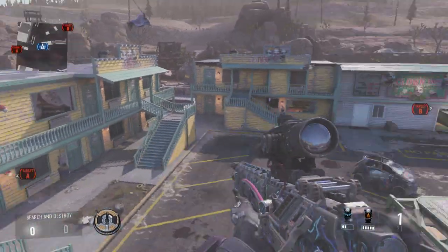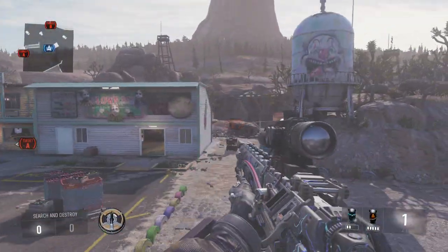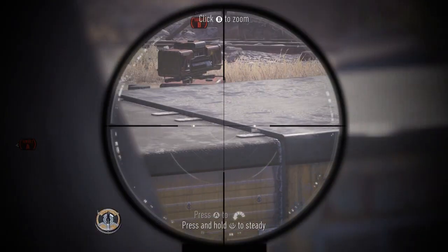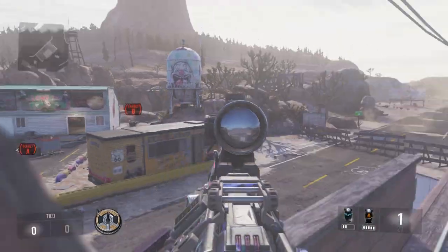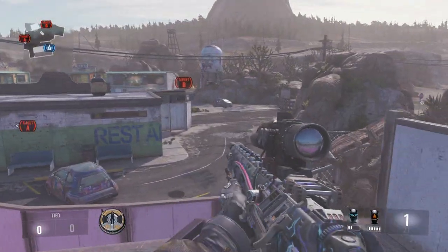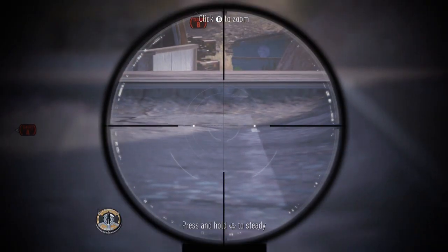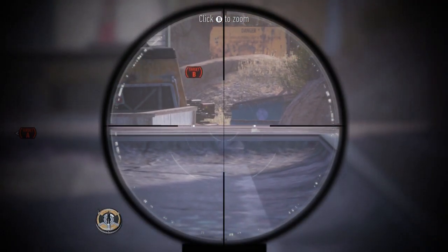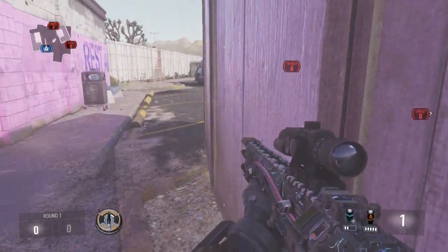Now we're going to the B bomb site. If you come back here you can see it — this'll probably be a spot they'll look for. It's one of the better lines of sight for B, but if you come all the way back here you can actually lay down and weasel your way back and see the corner of the bomb site. You can go back a little bit further and still see the corner and be able to snipe that corner.